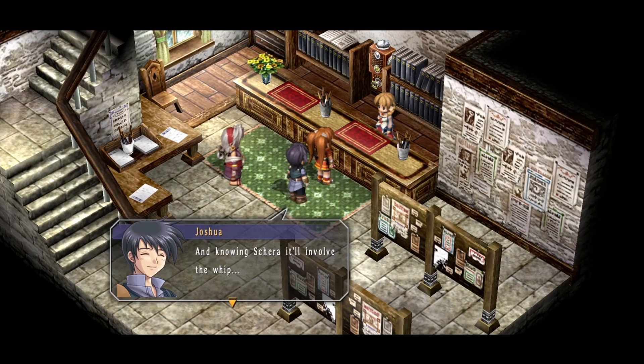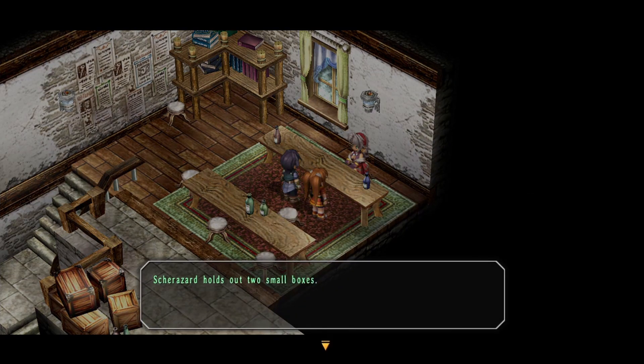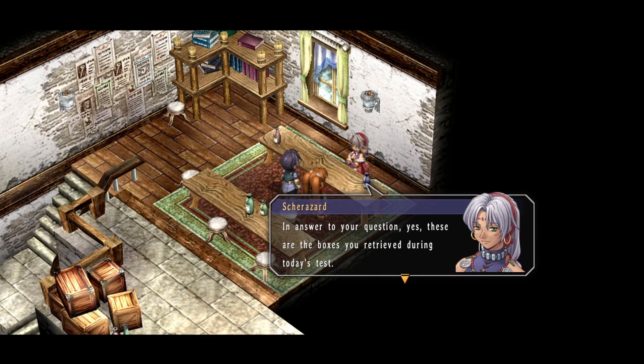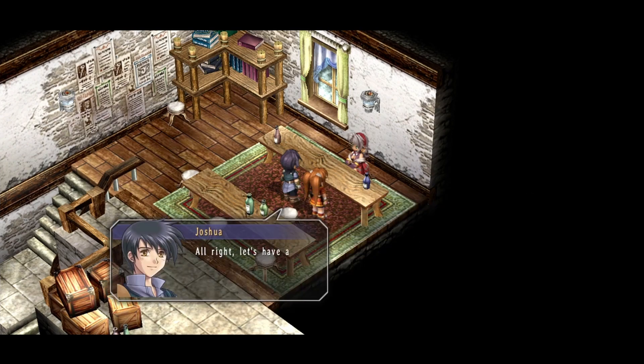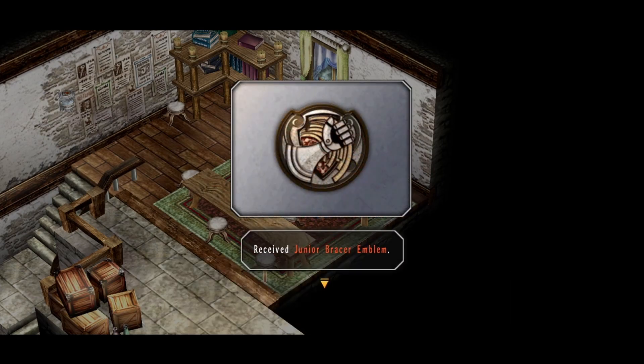Good work you two — you have now officially completed the entire training course. From now on you will be learning from your own real-world experience. Shira holds out two small boxes. Aren't those the boxes from the test? In answer to your questions — yes, these are the boxes you retrieved during today's test. You seem awfully curious to find out what's inside, Estelle. Are you saying it's okay if we open them? That's right — why don't both of you have a look. Estelle and Joshua open the boxes. Received junior bracer emblem.